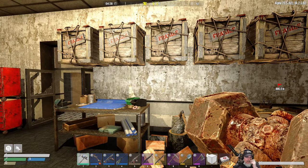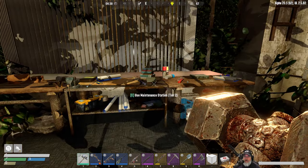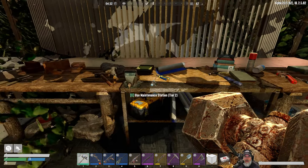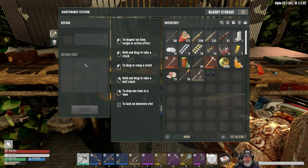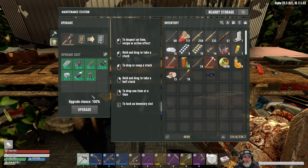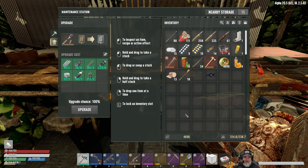Welcome back everybody to Undead Legacy, I'm Old Guy Gaming. In this episode we're going to go back out and do some more questing — we're going to start tier three quests for Trader Joel. Before we do that though, I have a ratchet that I made in the last episode and I want to see what it takes to upgrade this thing. So if we go to the upgrade button, from H to G it requires all of that stuff, and it looks like there's a 100% chance that we can upgrade it.